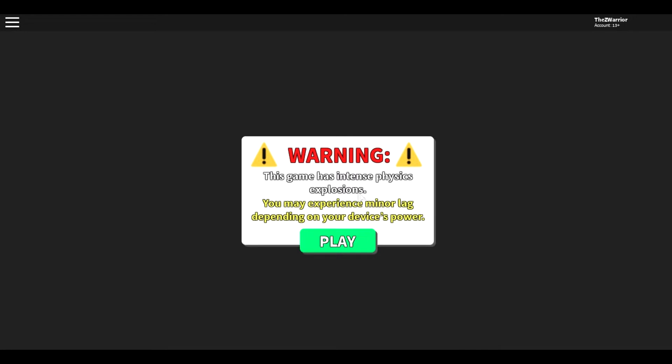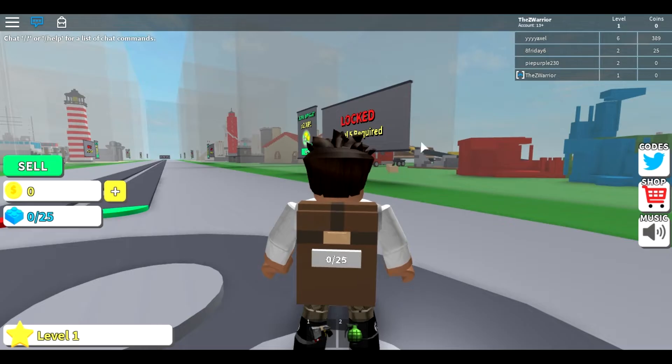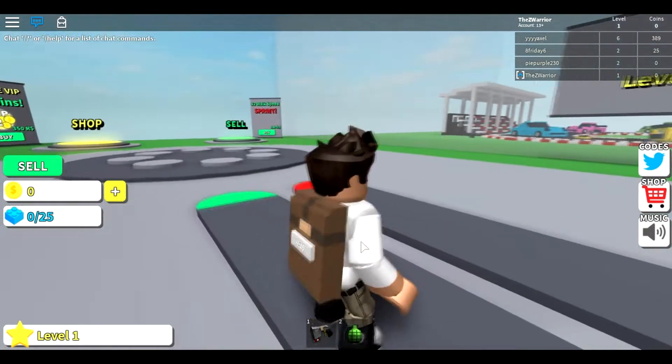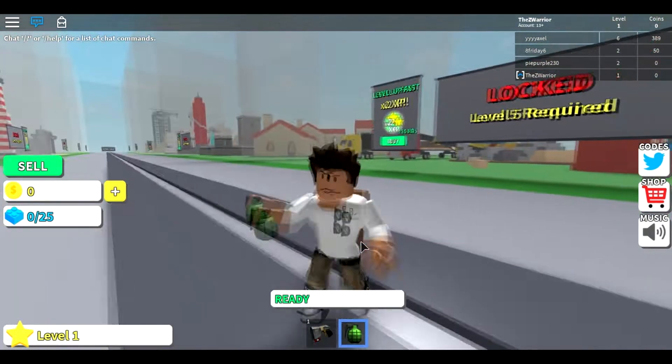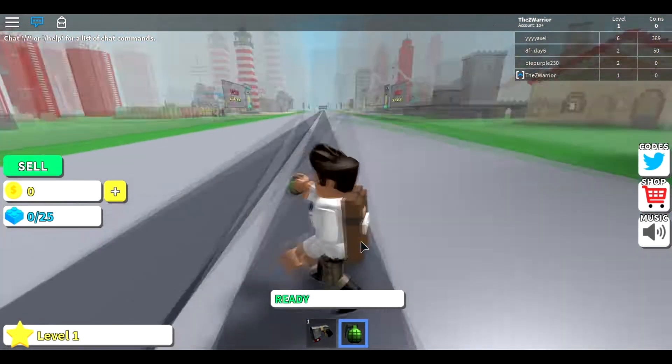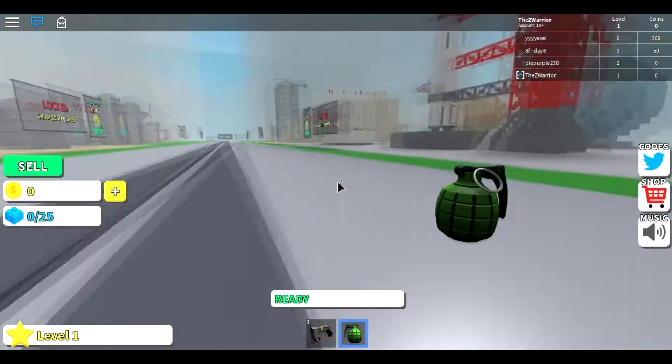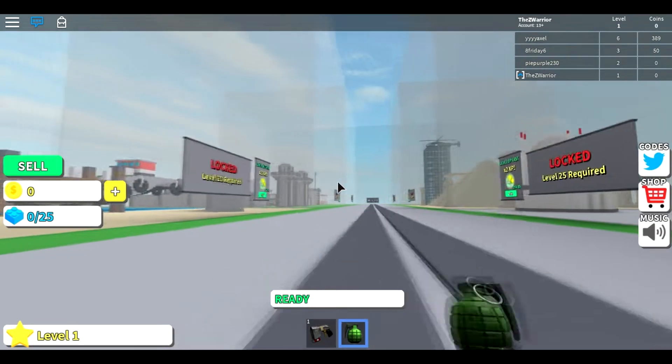Warning: this game has intense physics explosions. You may experience minor lag depending on your device's power. Okay, I have a backpack with 0 over 25. I have a gun, a grenade — what am I supposed to do with this? It literally had no instructions, it just said you might get some lag if your computer sucks. It looks like everything is locked for me.